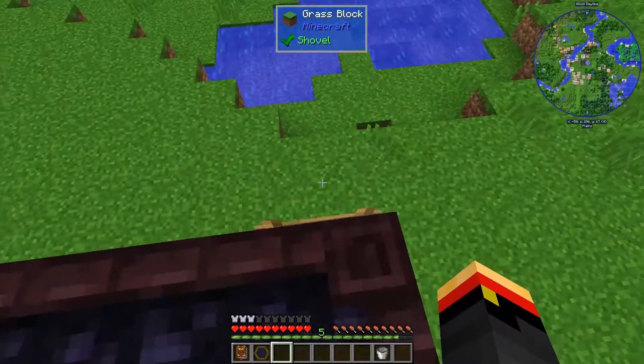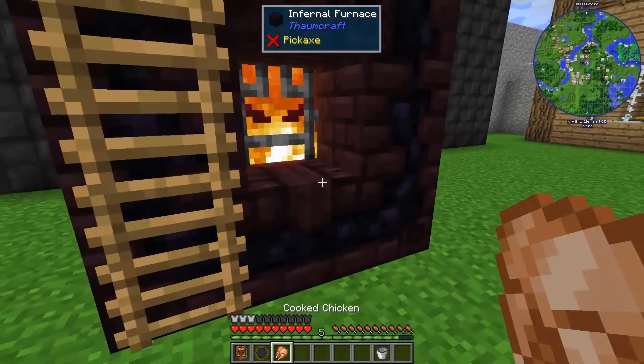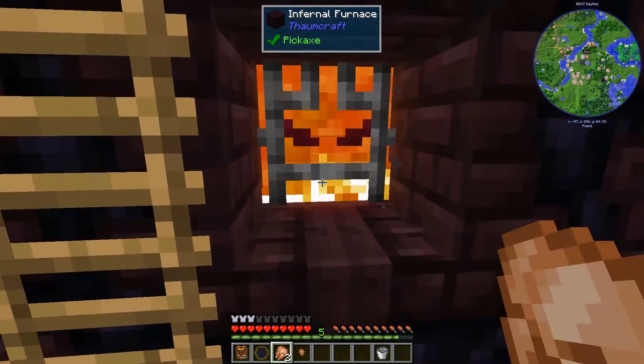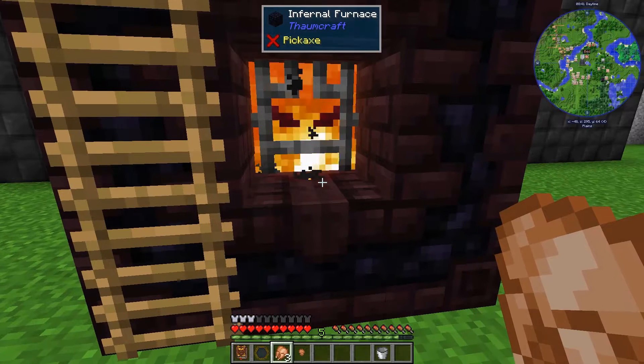I'll drop some raw chicken in there and it's just going to spit out the front. There we go — cooked chicken. Now, I know what you're thinking: this is not faster than a vanilla furnace. And by default, no, it's not. But you can make improvements and it will be faster than a vanilla furnace.